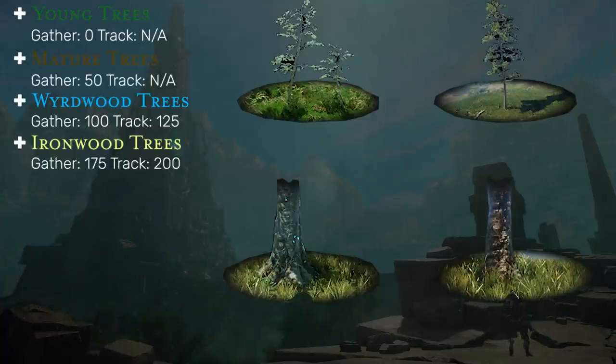After weird wood, we have the final resource known as ironwood. These trees are harder to find but will be the max tier of tree that you'll be able to cut.